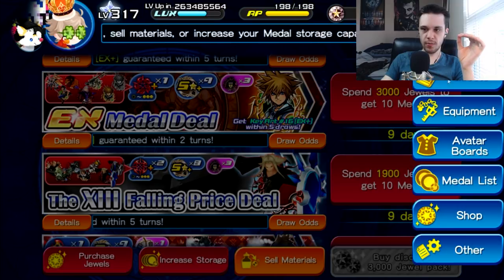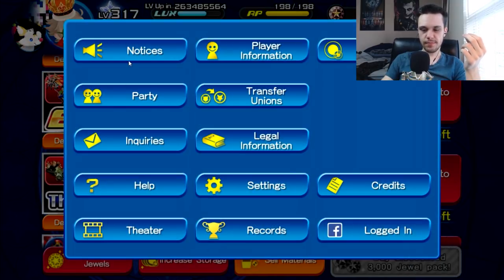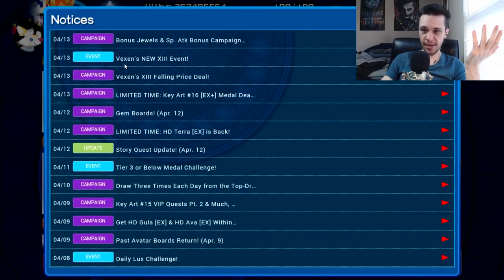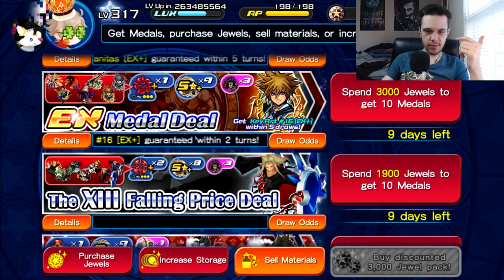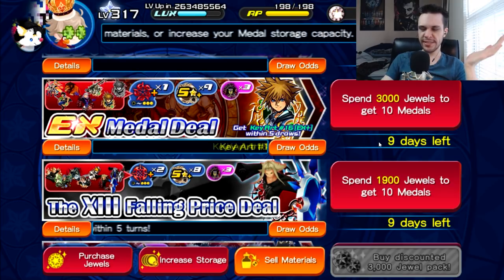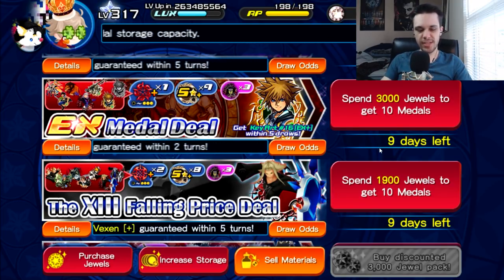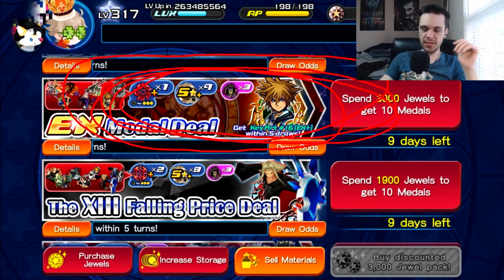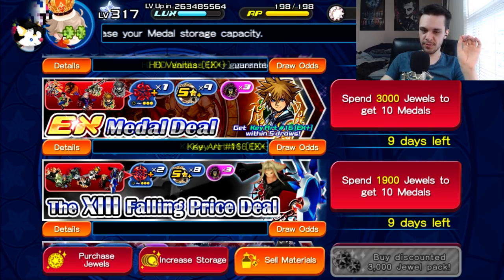But what if you're not in that category? What if you already have good enough turtle medals, like I do, and you're not a beginner or free-to-play? In that case, you don't need to pull from Vexen — he's not really that necessary. Instead, you should definitely pull from the KeyArt 16 banner, because honestly the value in this banner is absolutely ridiculous.